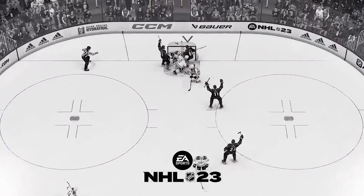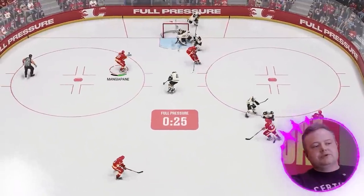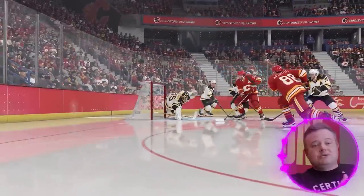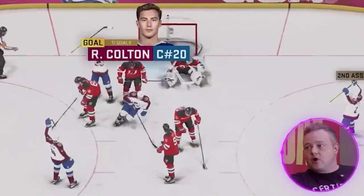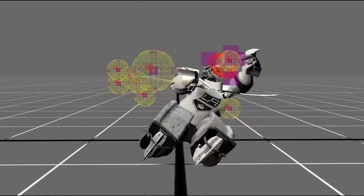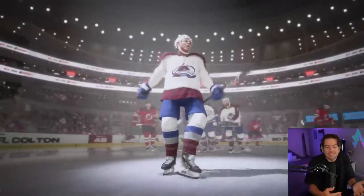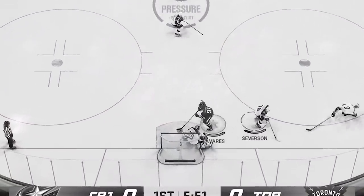As Mike mentioned, the issue in NHL 23 was the predictability of a lot of the goals — people would wait for that picture-perfect cross crease or cutting across the net. Goals are now going in in a variety of different ways. You can take shots from the point, work it high in the slot, and we're seeing a more balanced range of goal scoring variety. With goalie fatigue, you might take more of those unique off-angle shots because it's going to wear that goalie down. It's interesting how the game changes from the start of the period to the end — at the start you may need to dangle a goalie out, but at the end you can depend more on those consistent rebound shots.